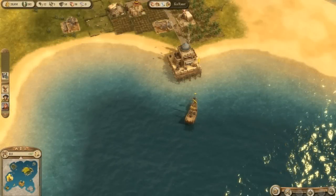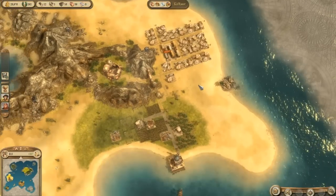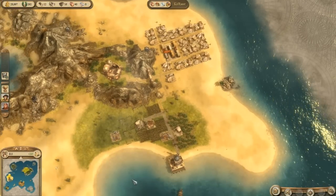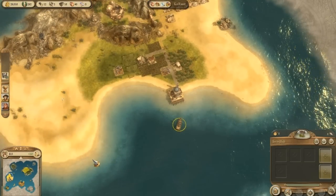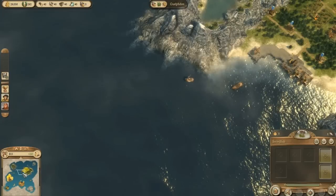Hey everybody, welcome back to our Anno 1404 game. When we left off we had just got the capabilities of starting to make indigo and carpets. But a more pressing concern — is this my ship? Yes it is, it is the Swordfish. A much more pressing concern for us is what's going on back here at home in Guelph Don.